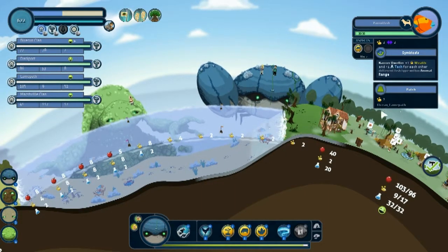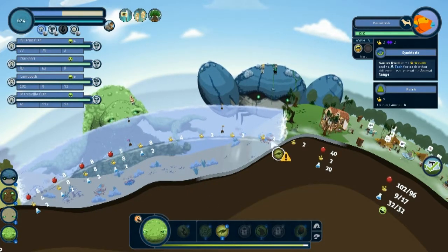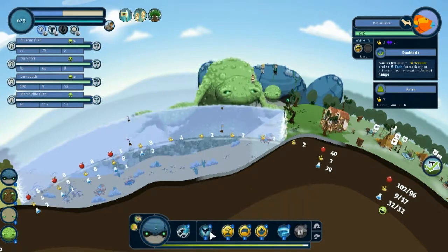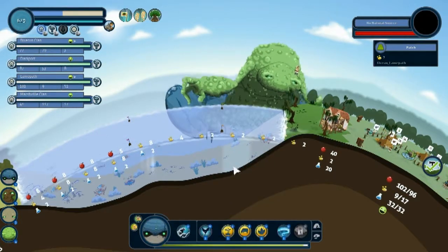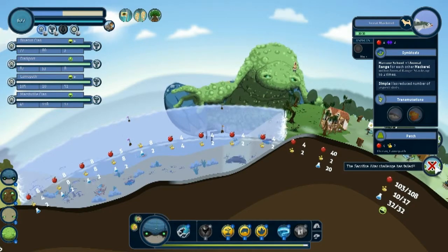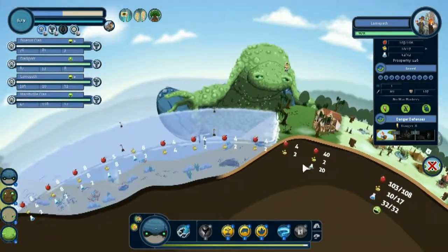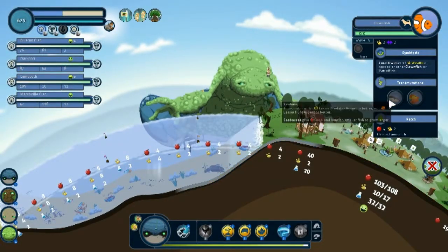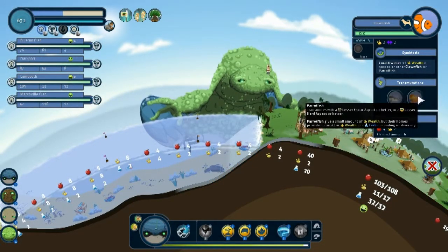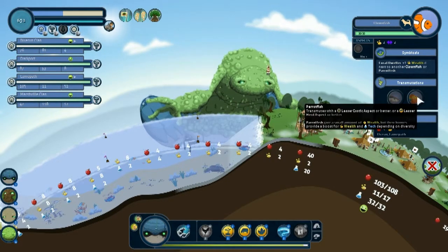What? I don't want wealth on it. Okay — yep, kill that, put that there. Good. Yeah, I wasn't gonna let you build a sacrifice altar. Parrotfish give a small amount of wealth but their homes provide a boost to wealth and tech depending on diversity of the city.